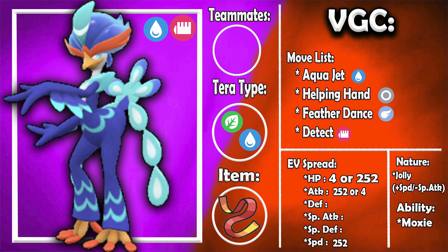The next Quaquaval set is something I think could be a lot of fun — this Pokemon can also be a support. You don't have to use it as just an offensive sweeper; it can be a decent support Pokemon because of the moves it has access to in Scarlet and Violet. This set is very specific and focuses on working with Coalossal. It has access to Helping Hand and Feather Dance — Feather Dance lowers the target's Attack by two stages, which is huge. The moveset is Aqua Jet, Helping Hand, Feather Dance, and Detect. I kept Moxie as the ability and gave it a Focus Sash with 252 HP.